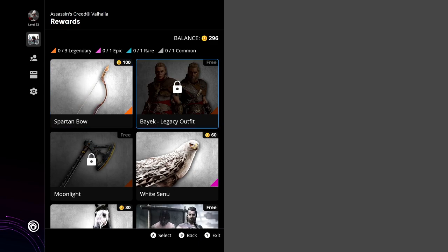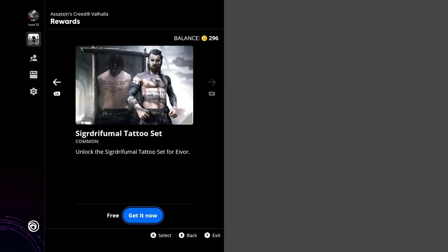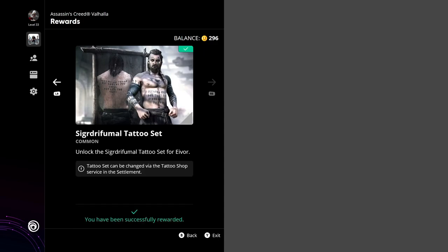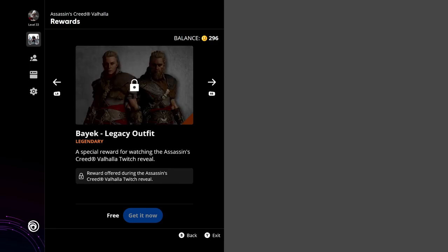First up, we are going to get the tattoo set on the bottom right hand corner. Just click it and you will be able to get it for free. The next one is the legendary axe, however you cannot get this unless you've been to a Ubisoft convention or event to receive this. Up next is the bike legacy outfit — for this one you will need to watch the Assassin's Creed Valhalla reveal to be able to get this for free.